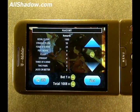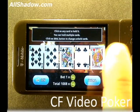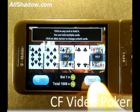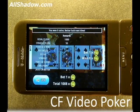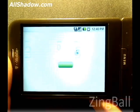There are other games available that aren't as graphics-intensive. For example, CF Video Poker — works just like it does in the casinos. If you want some games that use the accelerometer, check out Zing Ball.